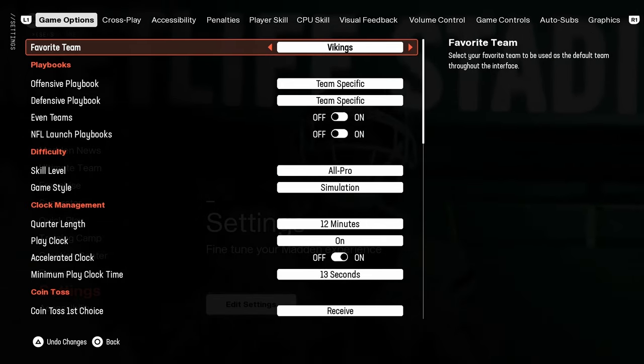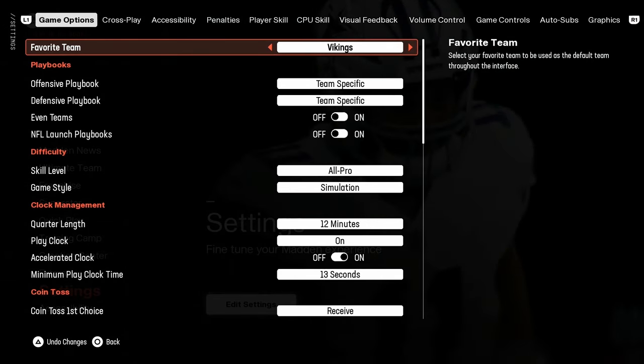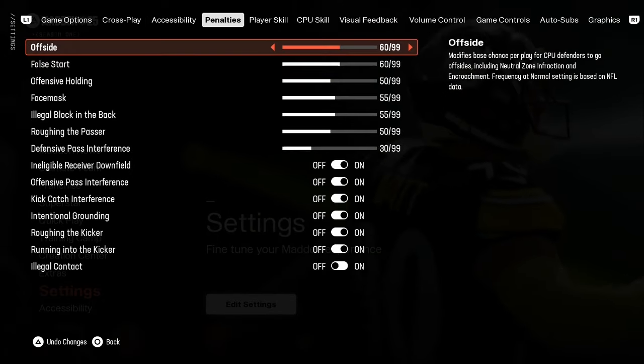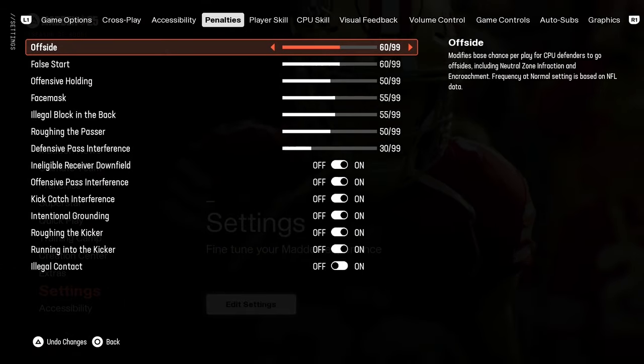Make sure that you do not have anything set in franchise. You want to have this set on your main menu and then import it to your franchise — I'll show you how to do that once I show you everything. First up are penalties, and I took a little bit of a different approach this year.